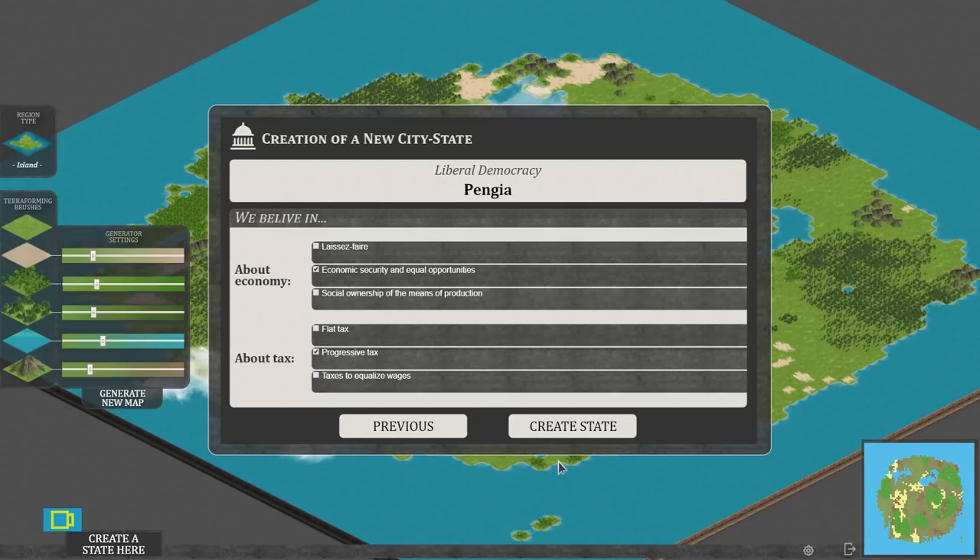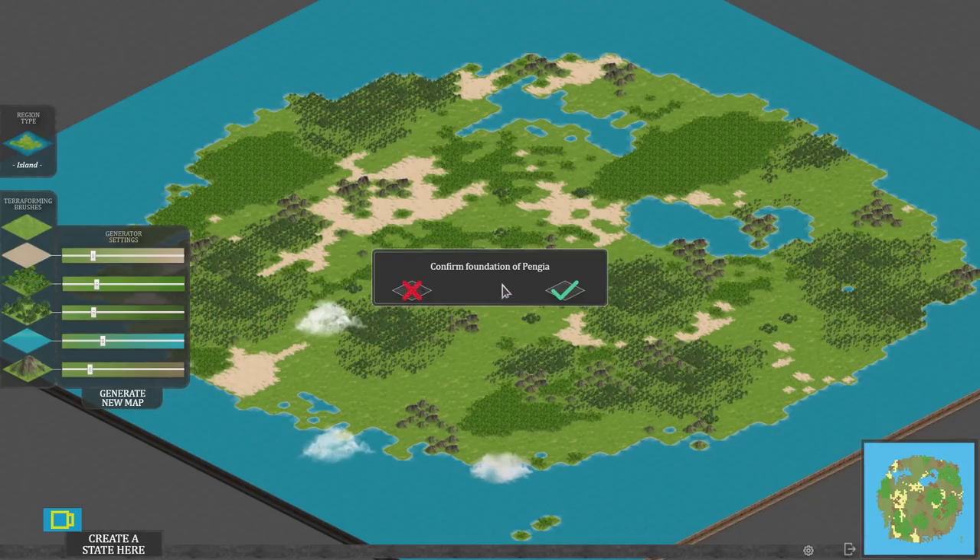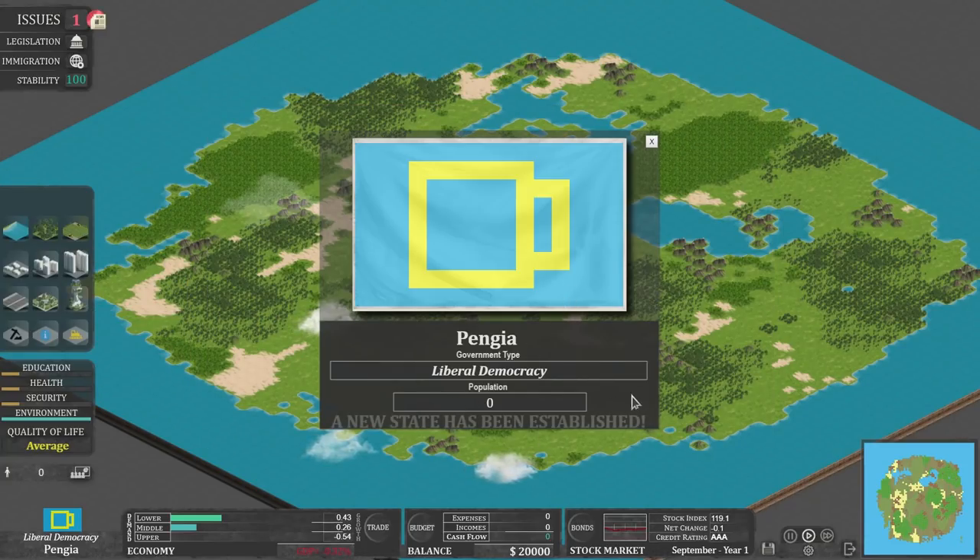So we've got a liberal democracy, which is good. But this will change as we play. Let's create the state. Confirm the foundation of Benjir. And there we go — oh, it's on our flag! It's the cup of tea.